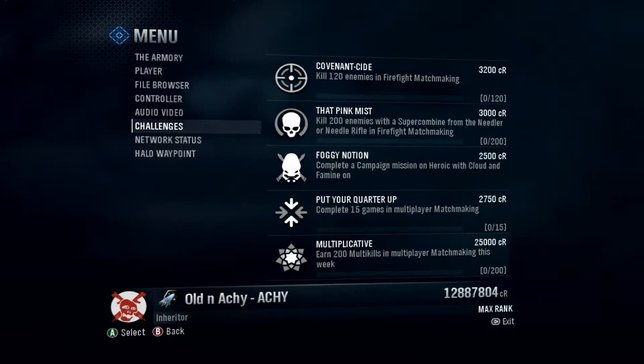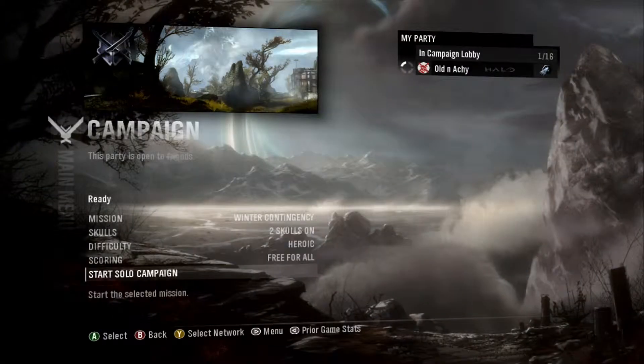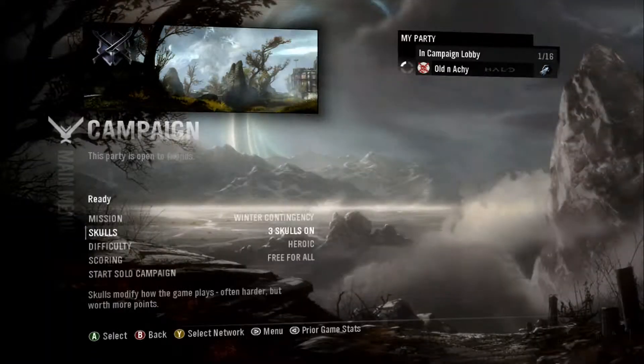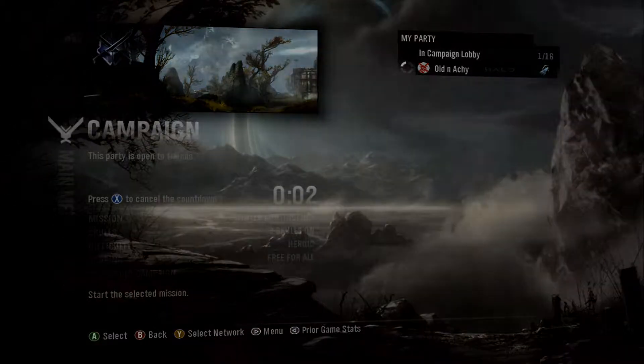Aldenake here with another Halo Reach campaign challenge. This is Foggy Notion, which requires completion of any mission on Heroic with the Cloud and Famine Skulls activated. In addition to those two, I activated Grunt Birthday Party just to make it easier to see Grunt headshots at distance. We chose the Winter Contingency mission for this because it is a very simple mission to do.